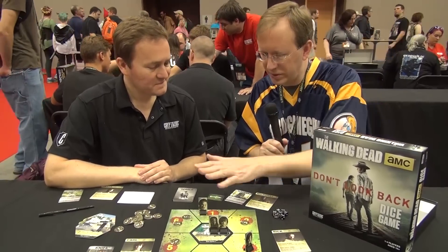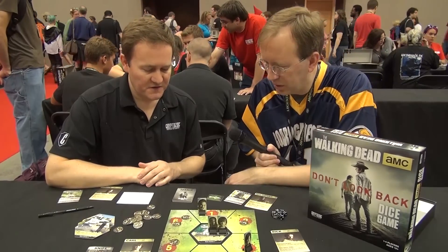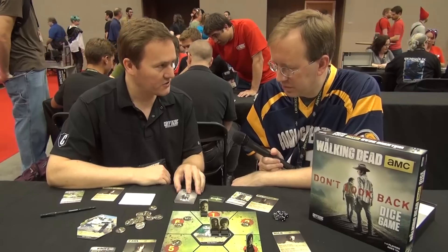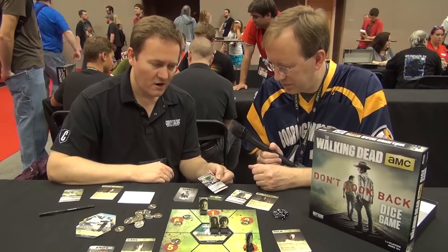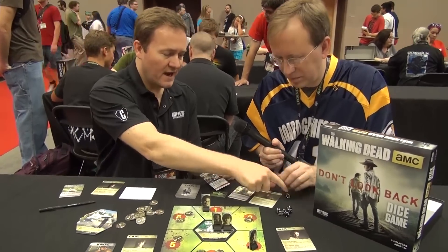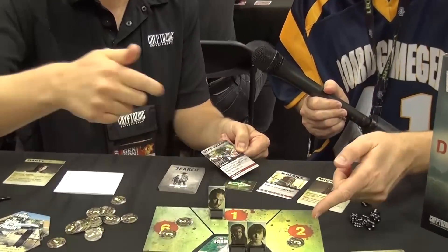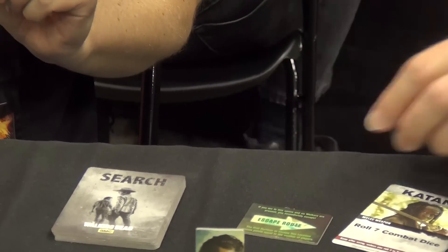So what are we doing? You set this up here — maybe a few turns into the game. At the start of your turn, you draw a search card. Let's say you're Michonne here and you've drawn a 'more walkers' card. You need to roll a die to see which sector is going to get more walkers. It's going to be sector two. Now roll one die to see how many show up — that's an additional four walkers.